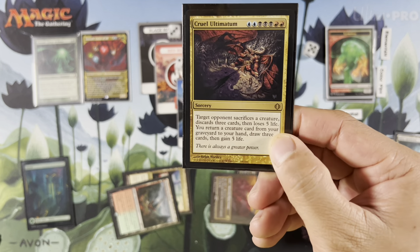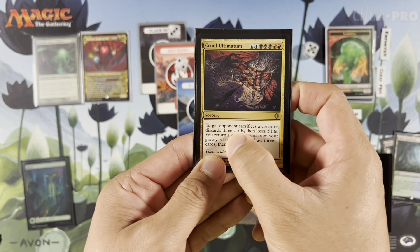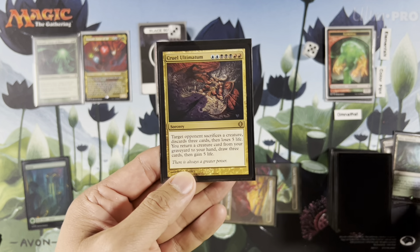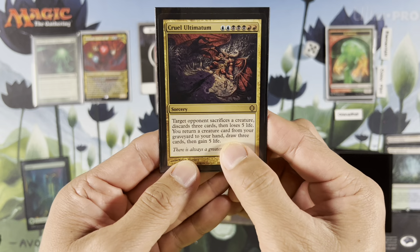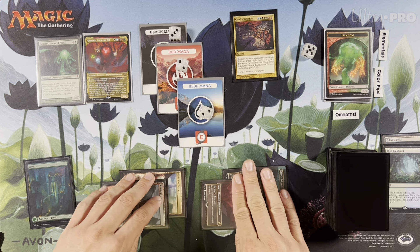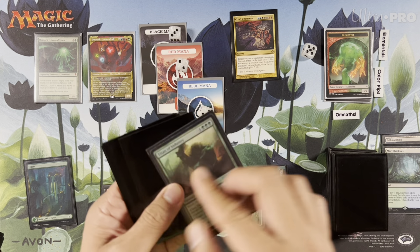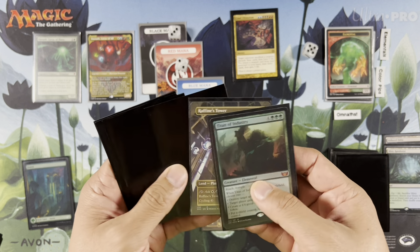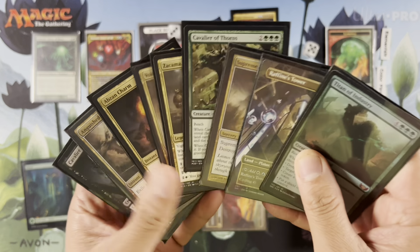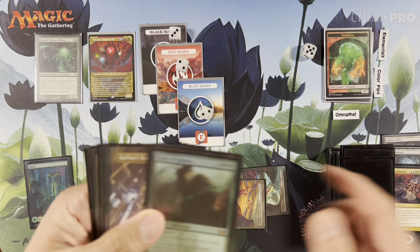Let's read this again: target opponent sacrifices a creature — let's pick the opponent with their commander, of course. Discards three cards, ouch. Loses 5 life. Return a creature card from your graveyard to your hand — we have nothing, which is okay. Draw three cards and gain 5 life. So all the pain we've been doing from fetching and mana confluencing and paying for Omnath comes back to us. We draw three cards: Titan of Industry, Rafine's Tower, and Supreme Verdict. So that is pretty sweet.